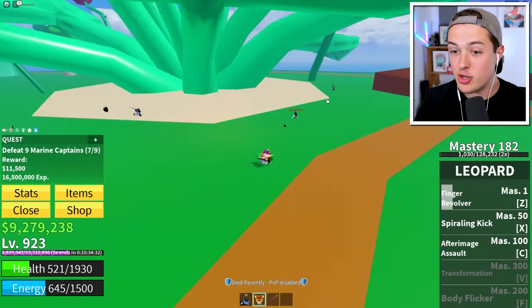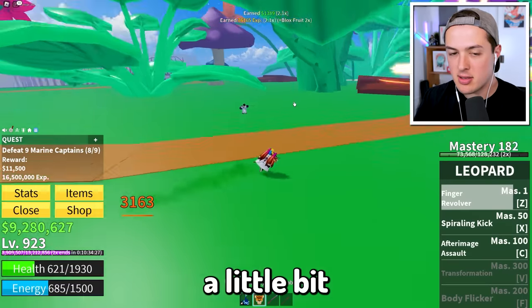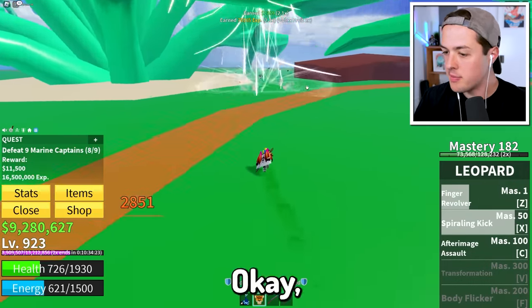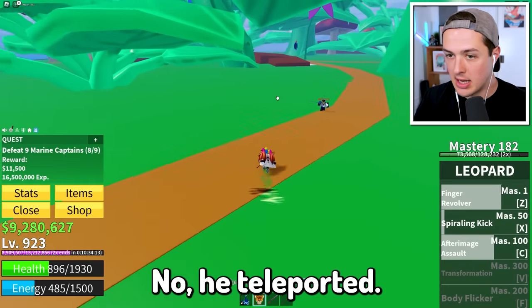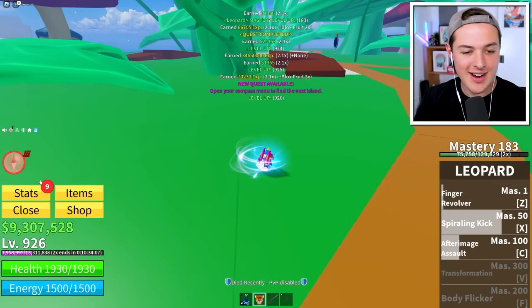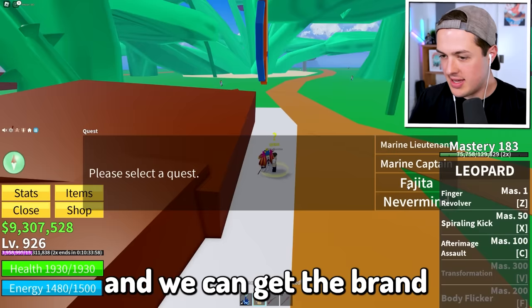We only have to kill about two more of these guys — wait, what just came out of nowhere? That looks a bit more powerful than mine, they definitely have that thing mastered and awoken. This should be the last one I need to kill — Finger Revolver better set off. He teleported! We'll get that kill. Level 926!